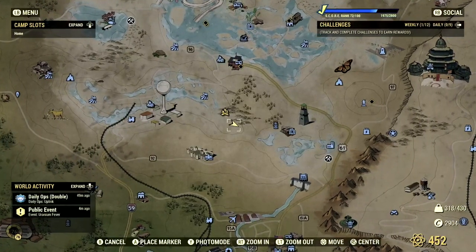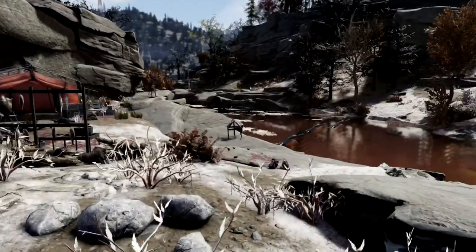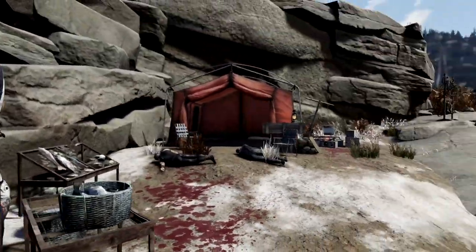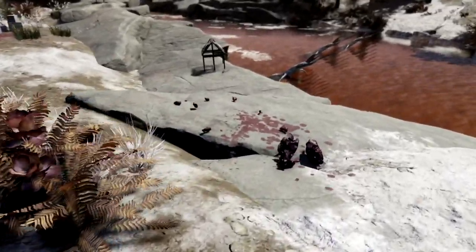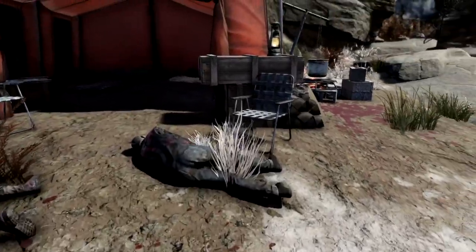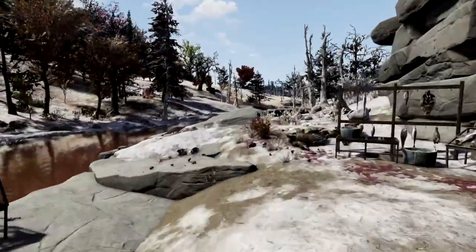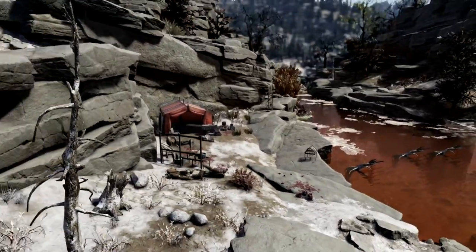The next camp location on our list brings us just west of the Pioneer Scout Lookout in the Toxic Valley. Here you have your very own toxic river, your toxic camp, with your very own toxic fishies to go along with it. This place is actually really cool and it's for someone who just wants to chillax. Do be careful, because there may be some enemies that spawn around here. You may also get a traveling merchant to come along, which is fantastic. I built a wall on both sides so no one could get in. In my opinion, this is the best Toxic Valley camp location.